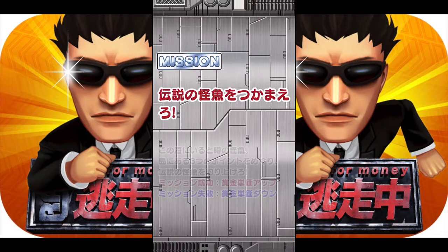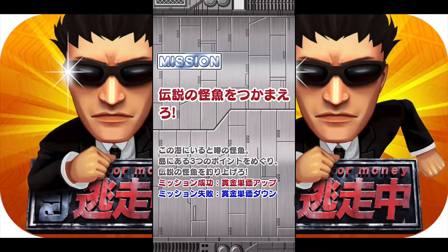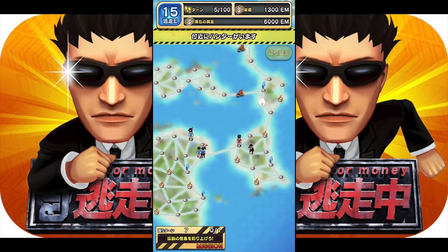We got our first mission. If you can't read Japanese, that's okay — just take note of what the rewards and risks are if you fail or succeed. The bottom two lines of Japanese text show: the red one means if you succeed your EM is increased; if you fail, they decrease the EM you're currently earning. The mission can also release hunters, just like the actual show itself.